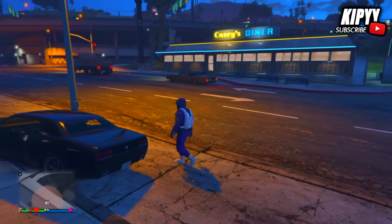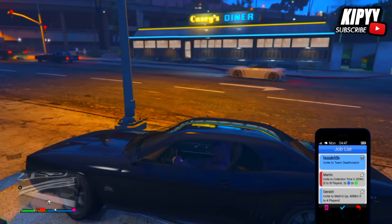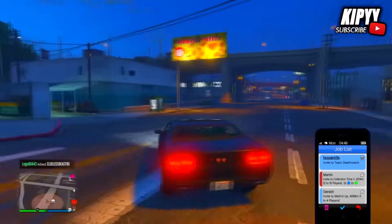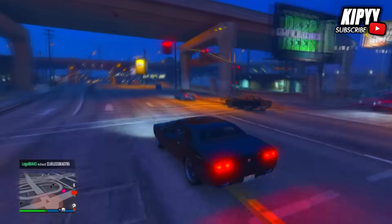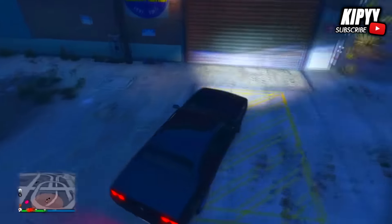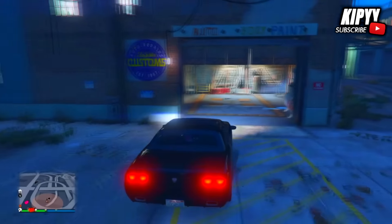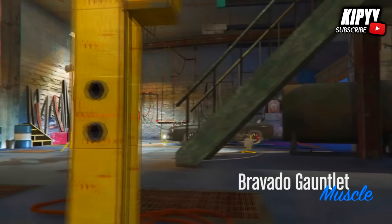Once you're outside your garage, all you want to do is drive over to the nearest LS Customs — there's one nearby. While we're driving to LS Customs, I just want to say thank you to PyroTek for helping me out with this glitch, as it is a pretty hard glitch to do. So you just want to drive into LS Customs and once you're in, you just want to upgrade the car to its maximum potential.